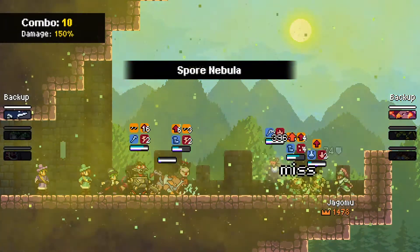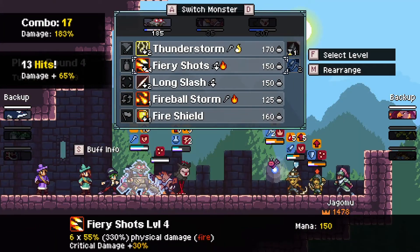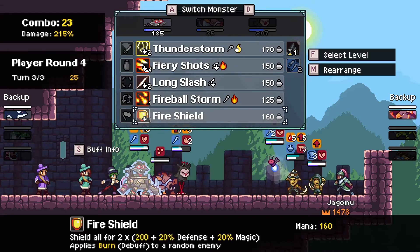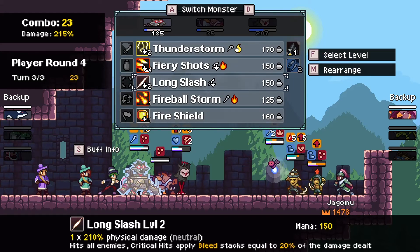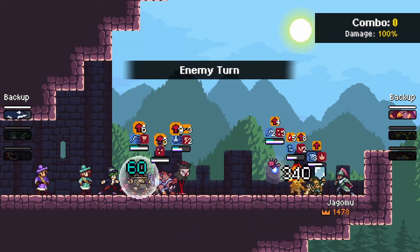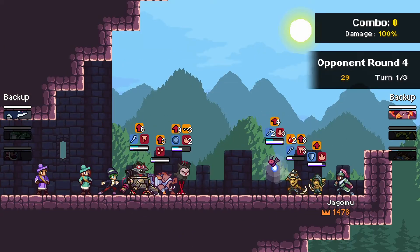It makes a lot of sense against Joker's team as well, since he has that revive chain in the back. And since Goblin Pilot doesn't have revive, Jogomu can cut it short before the revive chain can even start.